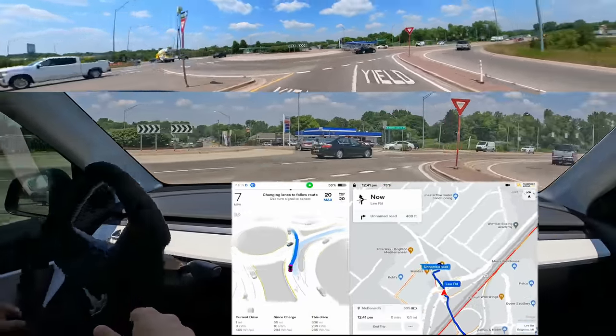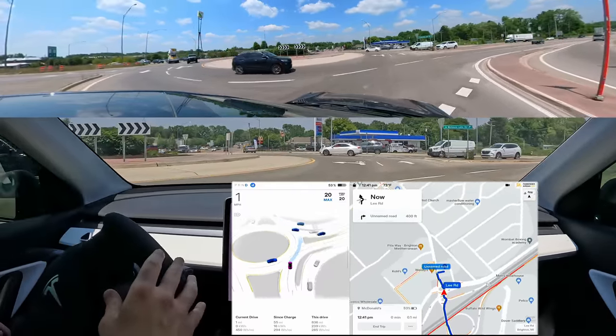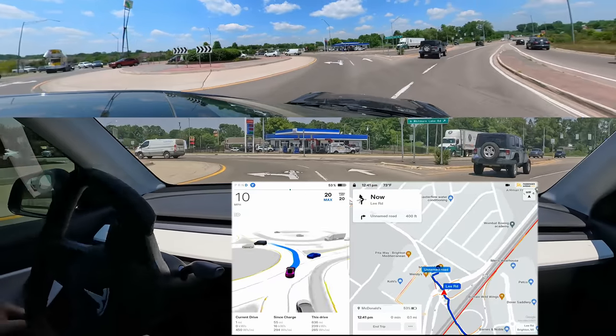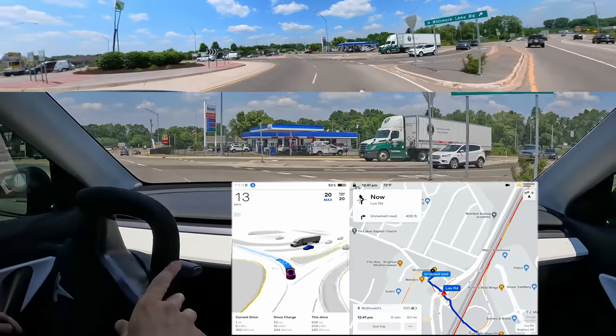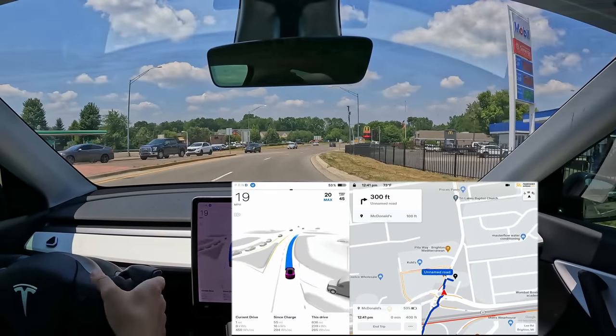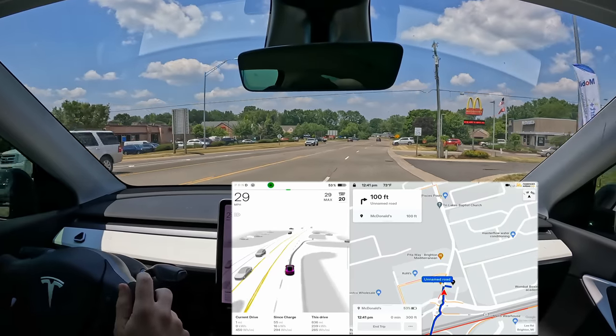We're changing lanes for no reason. Now we're in the roundabout and we stopped — this is like the worst. I have to push it through now that we have some space. You can see that person to our right was highlighted in blue because it thought they were going to interact with us, even though they were not. And it was our turn to go there.